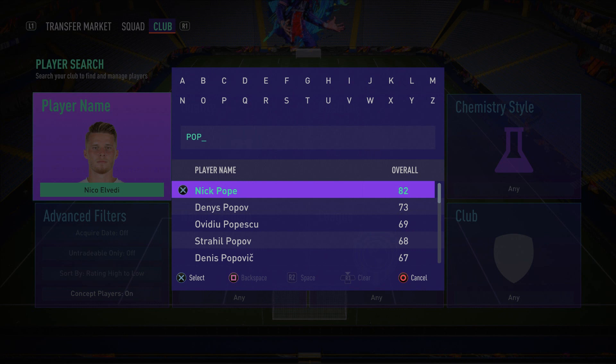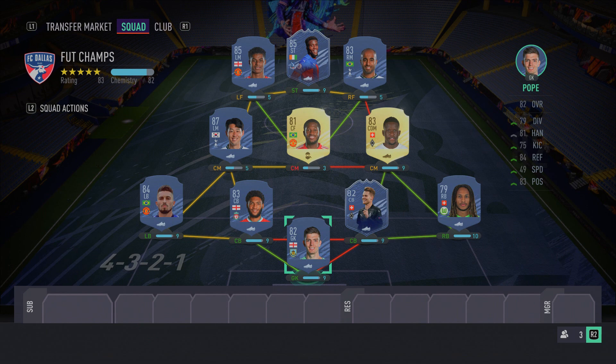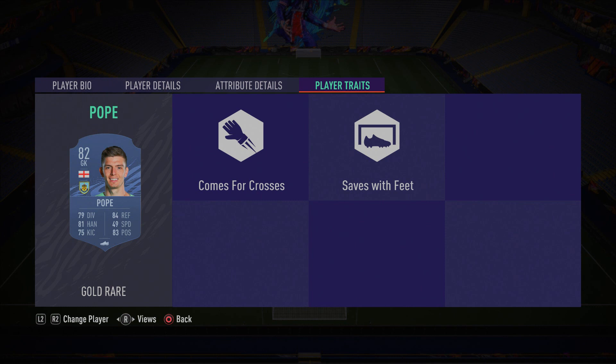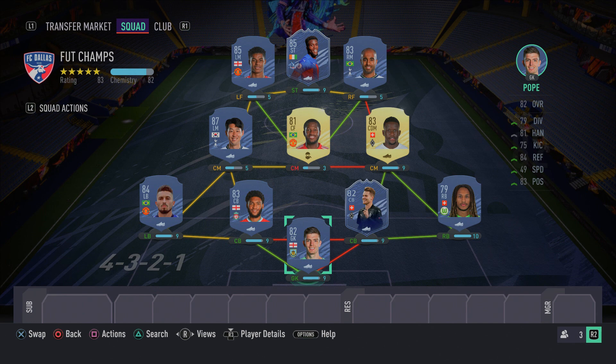Completing this 500k team in goal we have Nick Pope — a cheap but overpowered keeper, like the FIFA 17 Jack Butland. What makes Pope so good is his 'Saves with Feet' trait, which is fantastic in this game. He's also one of the tallest keepers at six foot seven. If you want to upgrade, you could swap him for Alisson, but Pope is a very good cheap meta keeper.